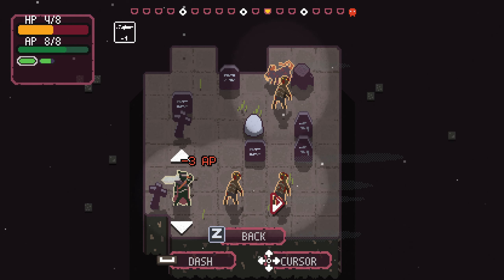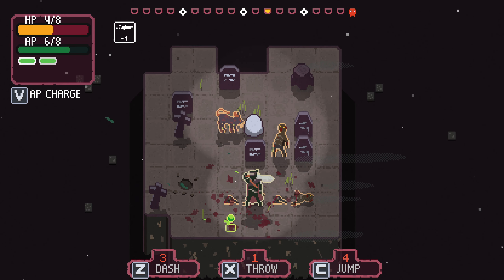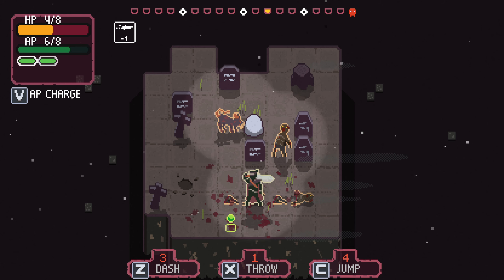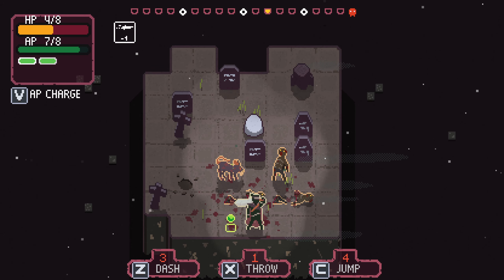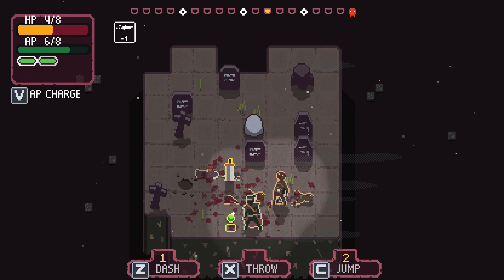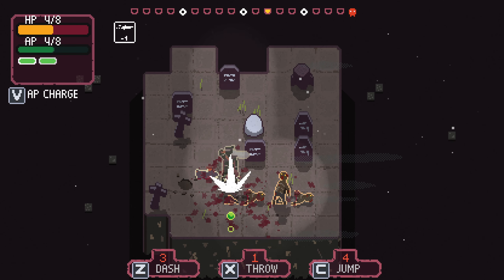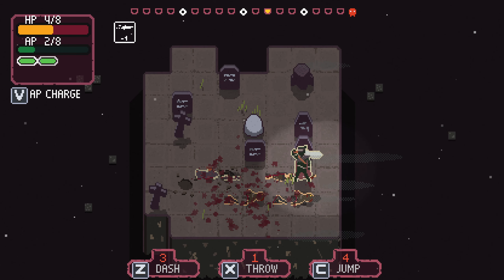Can I dash through both of you? Absolutely can. Give me some more AP charge. Right now I really want to kill the rat and not get stuck. Throw there, then jump to it, and we'll be just fine.